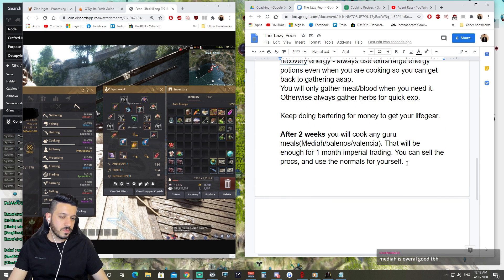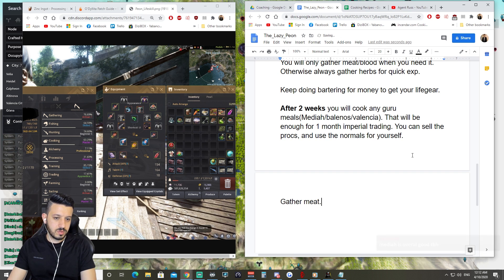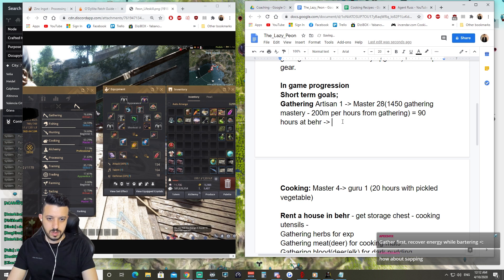After that you can mix and match gathering — meat, herbs, or blood — it's up to you. Once you are Master 28, it's all up to you. Your next goal after Master 28 will be Guru 8.